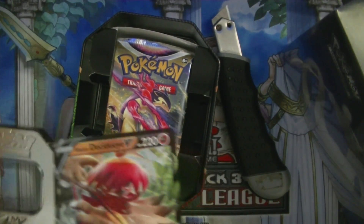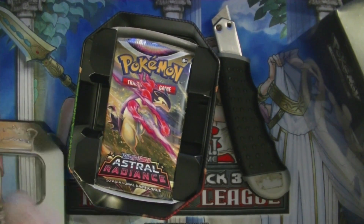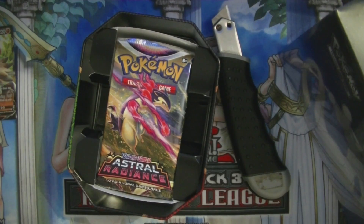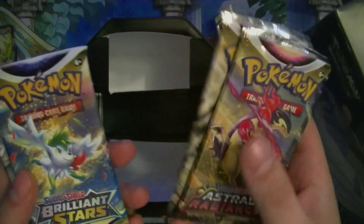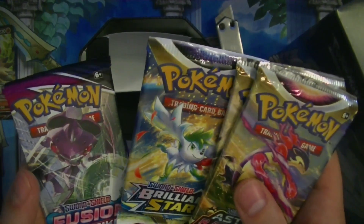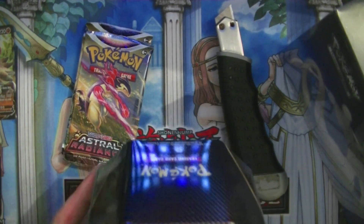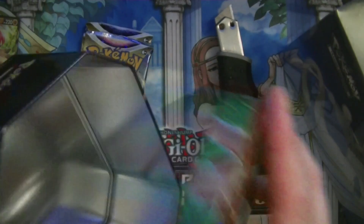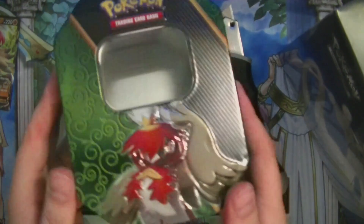Astral Radiance, that's the set. You can have the codes — I don't need them, I don't play the TCG Online thing. We've got two Astral Radiance, one Brilliant Stars, one Fusion Strike — that's the last three sets. Very nice. Don't need this stuff in here. Gonna keep the tin because it's obviously a collector's item. Looks nice.